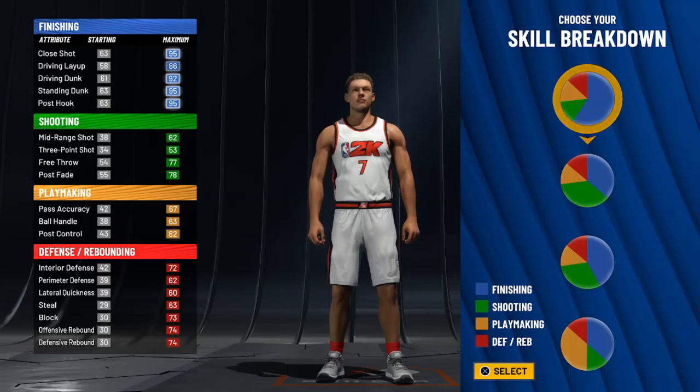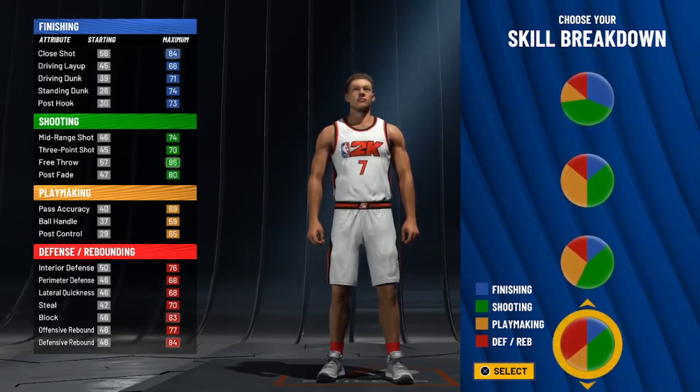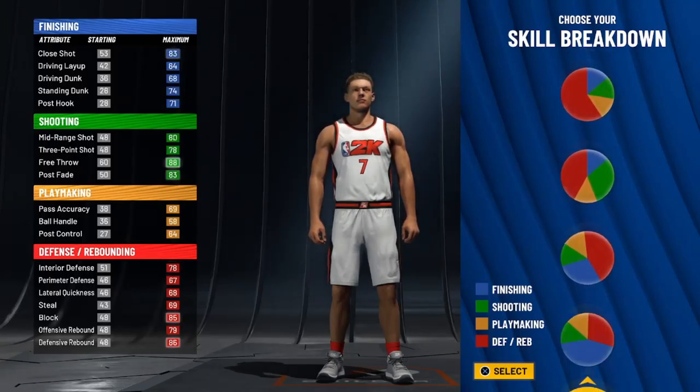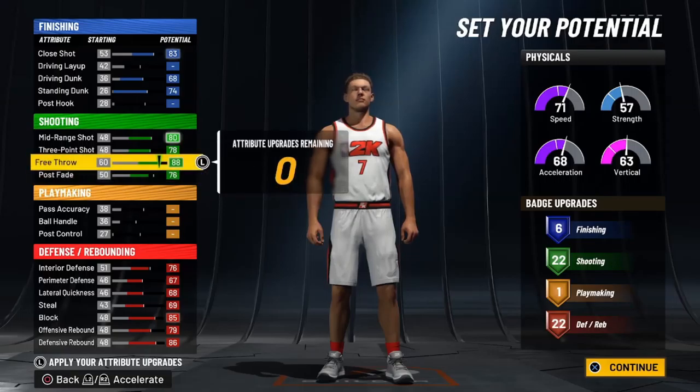I recommend this build if you want a shooting center and a fast center that can go into the paint and get boards too. From the first pie chart you're gonna count down to 17 — it's the one with more green and less red. Click on that one, then click on the first physical profile because you want to have speed.